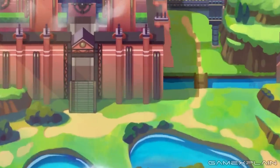Continuing north, there are two paths that the player can take. One leads directly into the industrial city, while the other crosses a bridge into a valley-like area. However, we believe this bridge will be closed, forcing players to enter the city.